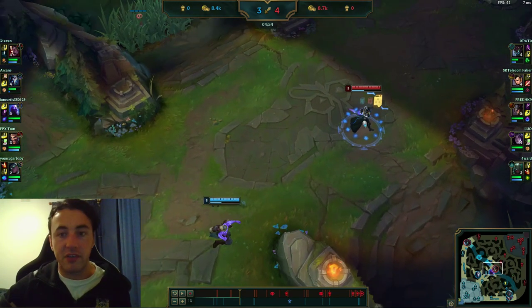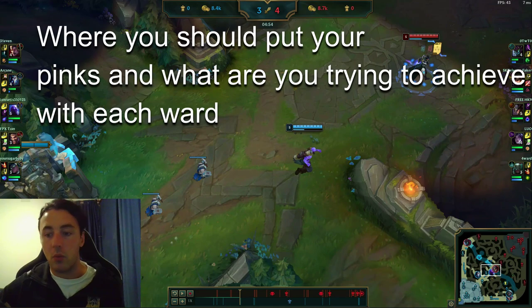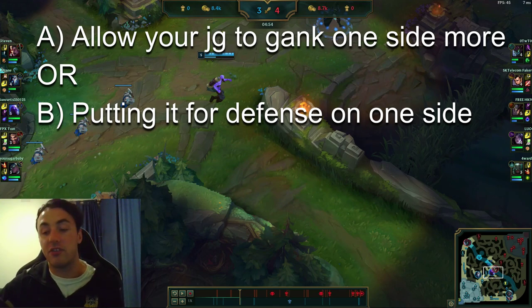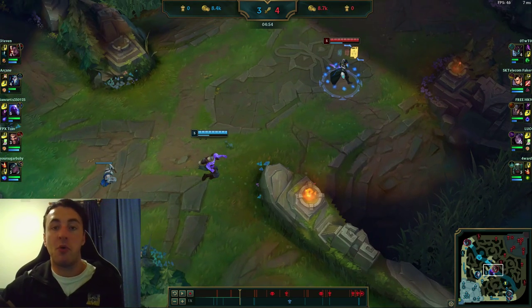I thought this was interesting and wanted to share. For a solid queue tip, think a little bit more about where you want to put your pinks and what you're trying to achieve. Are you trying to allow your jungler to gank one side more and control a specific area? Or are you putting it somewhere as a form of defence because that side is struggling? Think about what your jungler is doing and what they're trying to achieve. Hope this helps, keep in touch for more videos. Cheers.